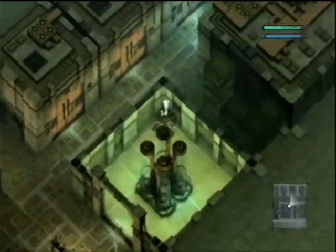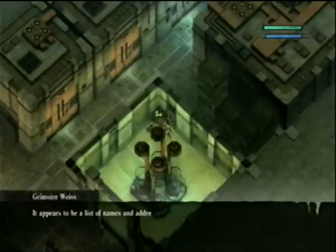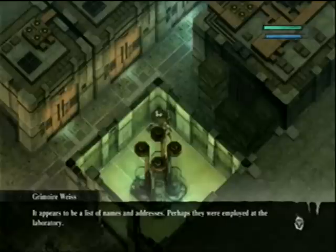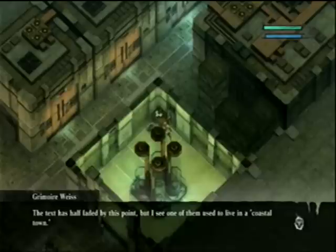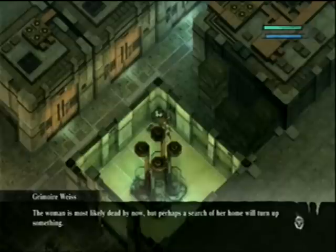Is that it? I think that might be it. Alright, pick it up. There we go. What's this? Appears to be a list of names and addresses. Perhaps they were employed at the laboratory. The text has half faded by this point, but I see one of them used to live in a coastal town. A coastal town? They must mean Seafront. The woman is most likely dead by now, but perhaps a search of her home will turn up something.